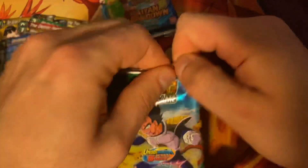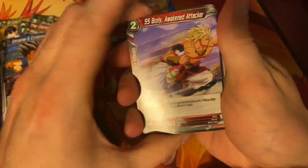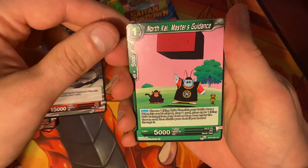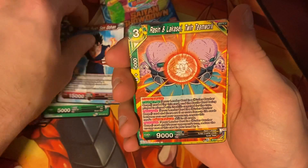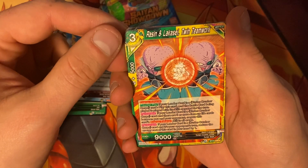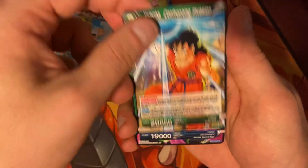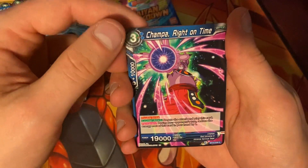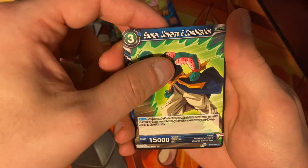We're going to go with the Vegeta pack next. I don't know why they don't make these packs easier to open. We'll start off with Super Saiyan Broly Awaken Attacker. North Kai Master's Guidance. Speed Rush Son Gohan. Raizen and Lakase Twin Teamwork. Yamcha Confronting Invasion. Chomper Right on Time. Saonel Universe Six Combination.